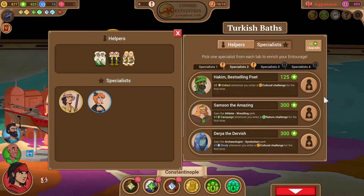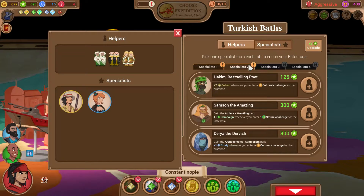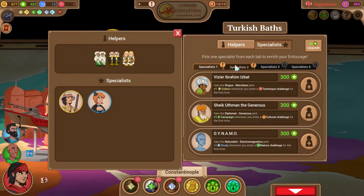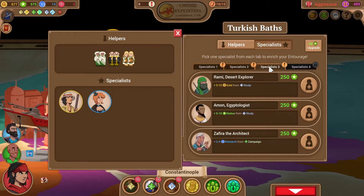These guys are all pretty similar. Really, the only strategy we've got so far is that we like beating people up, and these don't seem to be focused in that direction at all. Let's upgrade it again. Now these are some options. If we hire Zaphir, we'll get a lot of extra research because we get a lot of free campaign tokens at the end of the job from Bia's ability.